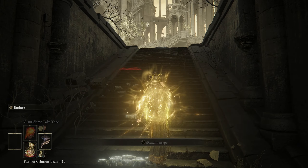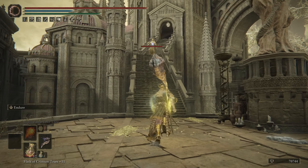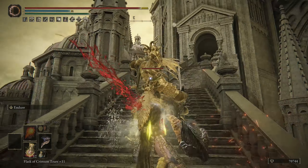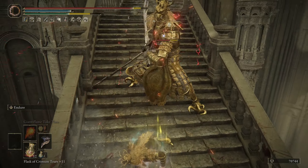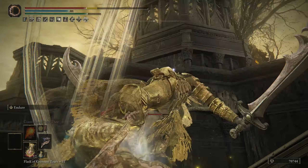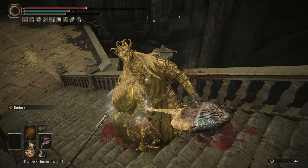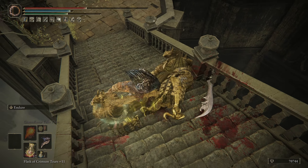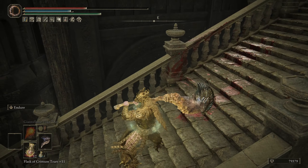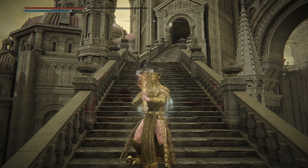We're going to pop it right here and then run up. He's going to be waiting for us and run down the stairs toward us. He's going to throw some magic at us — we're going to press Endure and try to get a couple of heavy attacks off. He's going to try to stomp you and break your poise. If you can hit him two times with two heavies, you're going to crack his stance, and these guys don't have as much defense as the other horned warriors, so you'll be able to knock them down for a riposte.